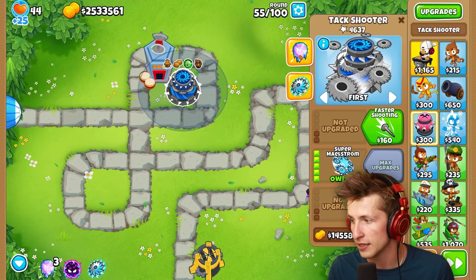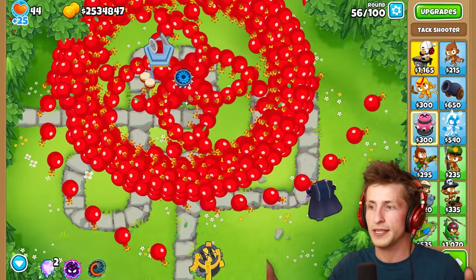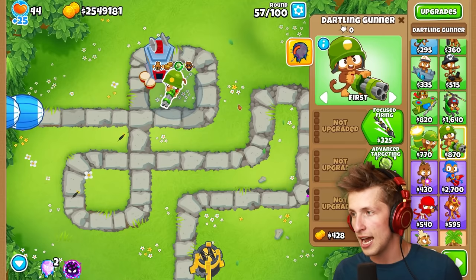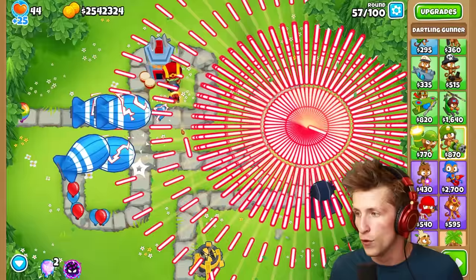So what does this other ability do? This is the actual — that's actually so strong. What the heck? Where are these bright red bombs coming from? This is supposed to be the normal Super Maelstrom ability — look at how it spins out like that. But why are there red bombs? I think all of the military towers are not going to work very well. Let's try the Dartling Gunner — we can get powerful darts, and look, it creates all those lasers and then whoosh, sends them all out.